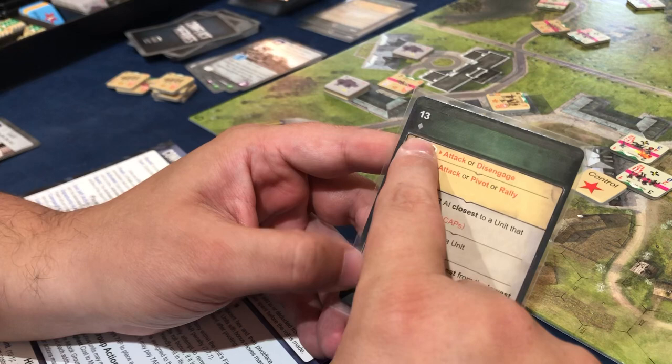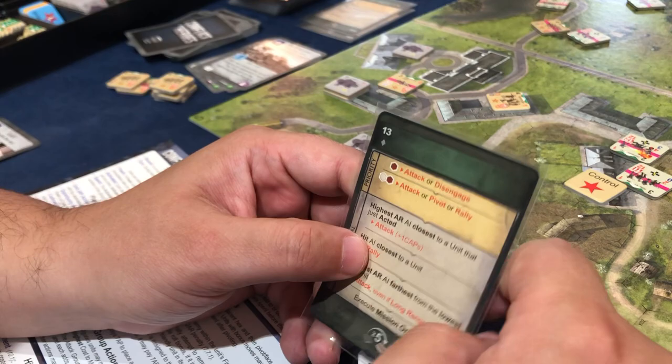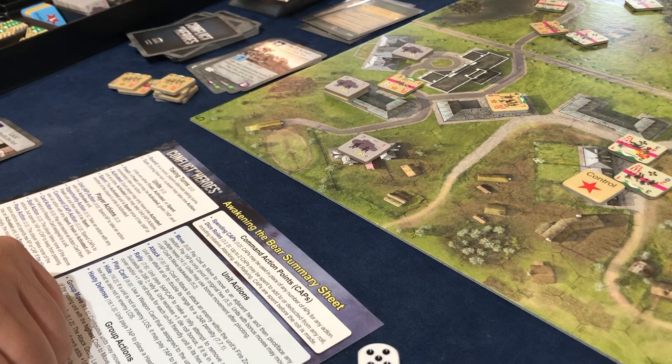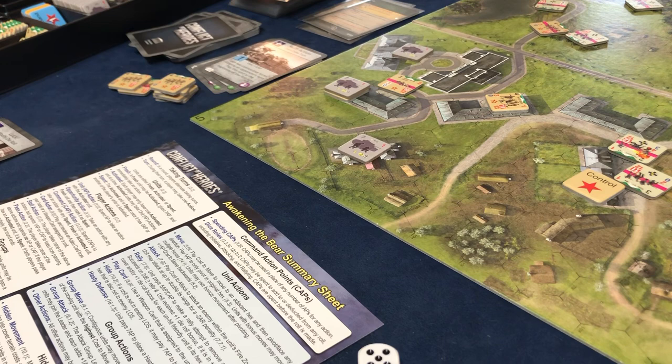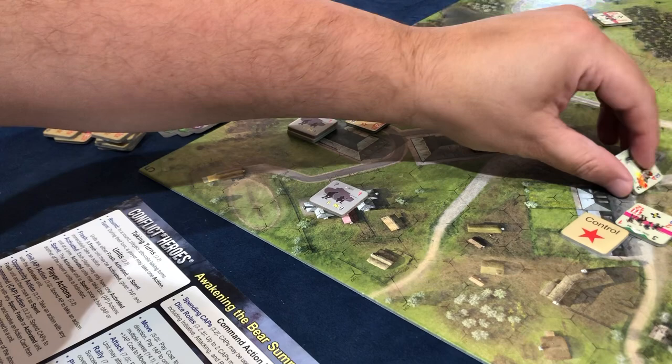He doesn't do the action, so he passes — we are at the end of the round. We got lucky, he couldn't do any of the orders. End of round: we lost zero units so our cap goes back up to seven, which is nice. That is it — we don't get to draw any extra cards. Everybody refreshes, including this Russian that is all the way up here.